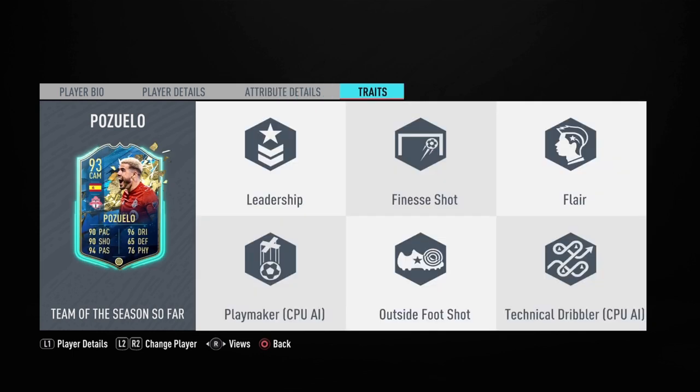I did go with a Marksman chem style, just to increase the dribbling, the shooting, and the physical. Lastly, the traits: Leadership, Finesse Shot, Flair, Playmaker, Outside the Foot Shot, and Technical Dribbler. He has two key traits — the Finesse Shot and Outside the Foot Shot. I'm so excited to try this Pozuelo card.